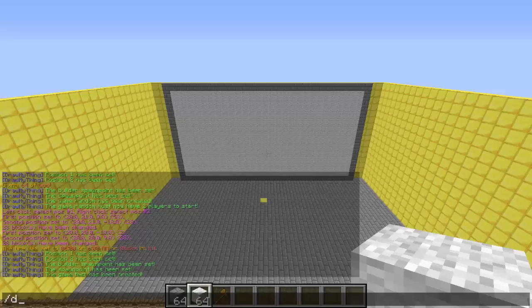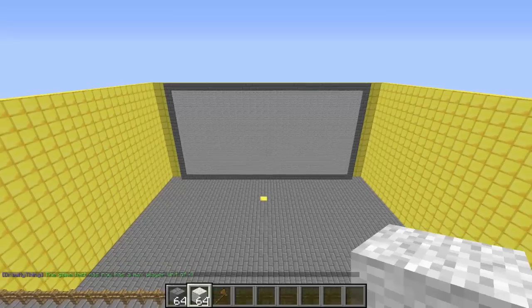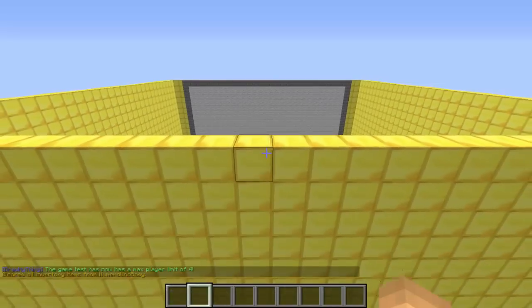Now we can set the minimum and maximum number of players. Type `/dmt set min <arena name> <number>` — I'm setting mine to two. Then use the same command with `max` instead of `min` for the maximum. I'm setting mine to four. `/dmt set max <arena name> 4`.